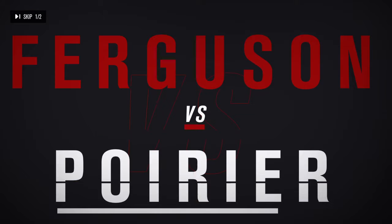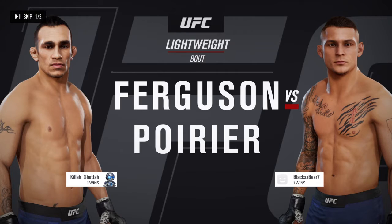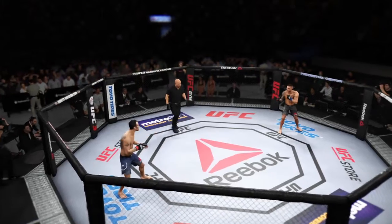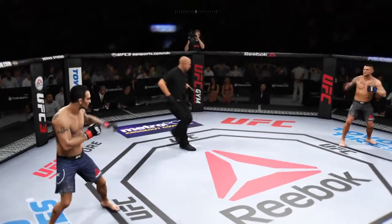Coming up next, it's a lightweight belt between Tony Ferguson and Dustin Poirier. And now our Kill the Tape — he will have a four-inch reach advantage. Alright, alright, alright. You ready? And we are underway.